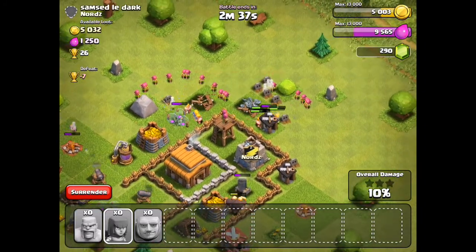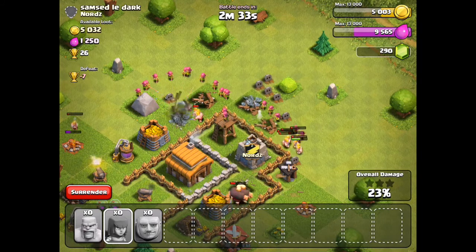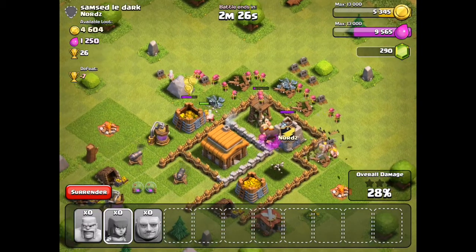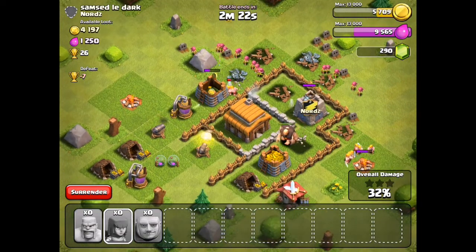Unfortunately it looks like the mortar is in range, but it does look like it's going down. After that archer tower goes down it should be easy loot, and these giants should tank for the rest of the raid.